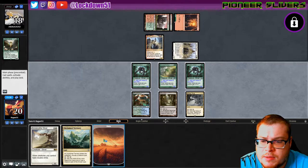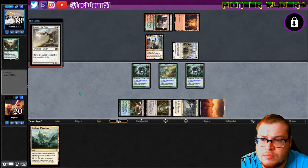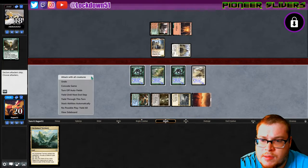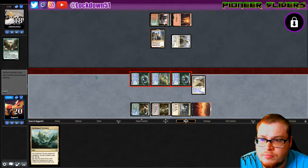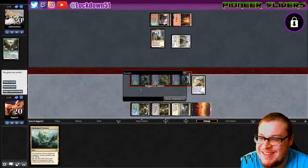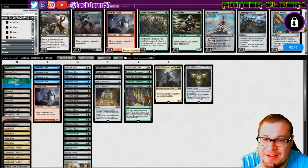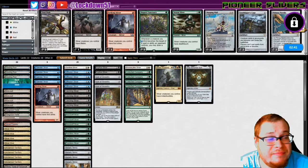We get a Planeswalker. Down comes the Bone Scythe. I think I want to race here a little bit. Oh, they just took it and died — I guess they didn't realize they had to block. I was kind of hoping they would just block, you know, force their hand a little bit, but okay.